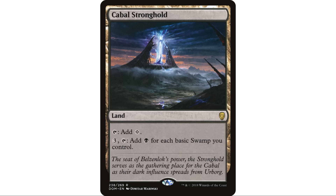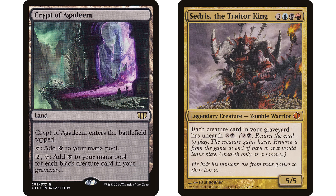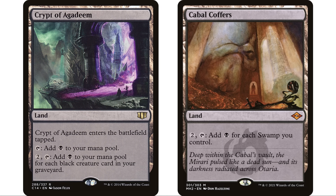Another lesser known way to add lots of mana in black is Crypt of Agadeem. It enters the battlefield tapped and you can tap it to add a black mana. Also, you can pay two and tap to add a black mana for each black creature card in your graveyard. This is sort of a fixed version of Cabal Coffers that only counts the black creatures in your graveyard. In a two or three color graveyard deck like Sедрus, maybe half those creatures are black — so you need at least four black creatures in the graveyard to benefit. Unlike Cabal Coffers though, you can just tap it to add black normally, then go to town with it later when your graveyard is full.